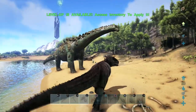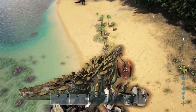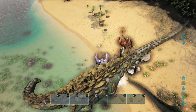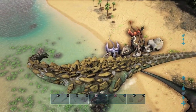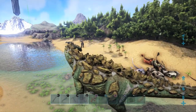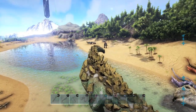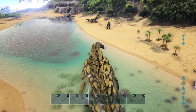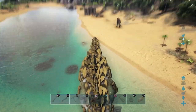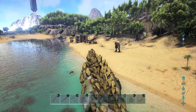Next up is the big bad boy — the Titanosaur. He managed to complete the course in 24 seconds, which is pretty impressive — only nine seconds longer than the Giga. There's not that much of a speed difference between the two, which I was actually surprised by. I was expecting the Titanosaur to be a lot slower than he really is. I think it's just because of his sheer size — he's just able to overstep everything. You can see now we're wading through the water and he's just stepping on it, not even swimming.